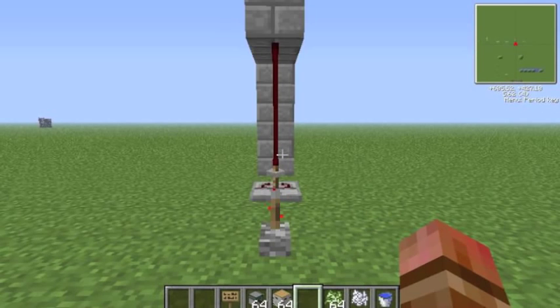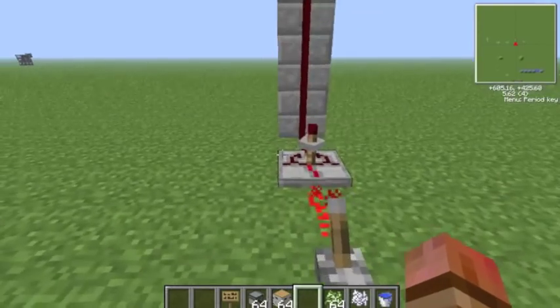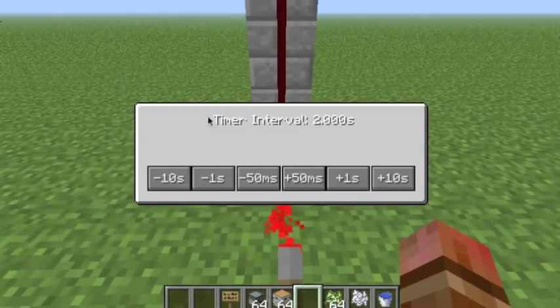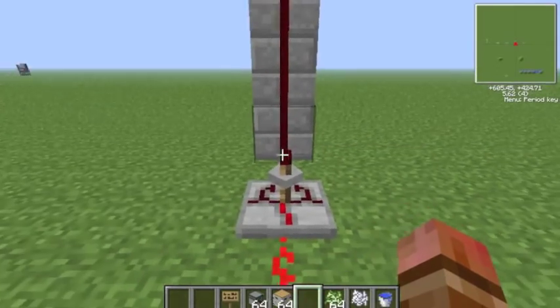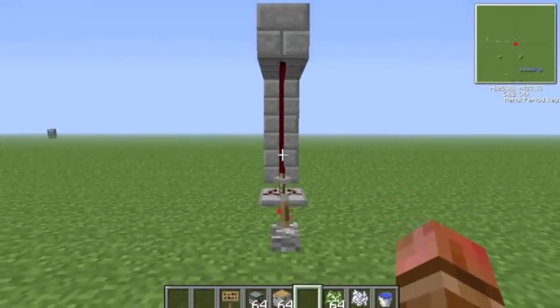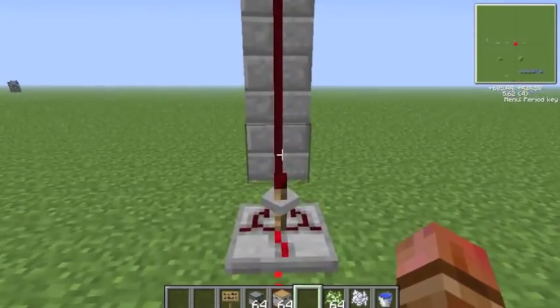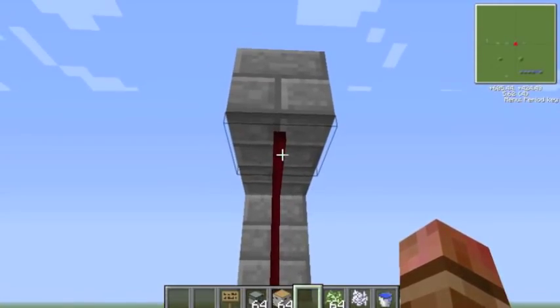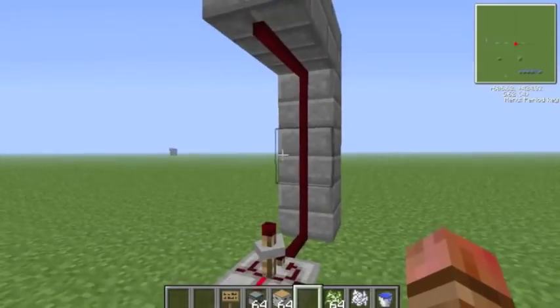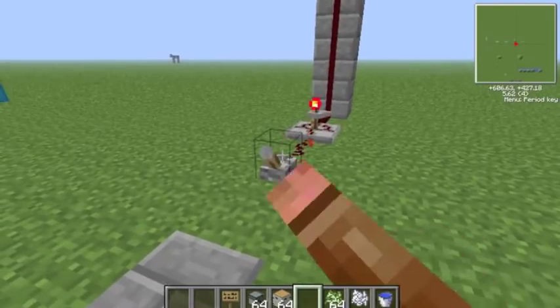The final thing we're going to go over in Red Power is these two things here. This thing is a timer, and what it does is it makes a redstone pulse every two seconds — you can change this to every one second, every 12 seconds, 10 seconds, anything that you want. For demonstration purposes, we're just going to go with one second. This thing here is called red alloy wire, and it works exactly the same as redstone. However, it can go up walls and on the ceiling as well.